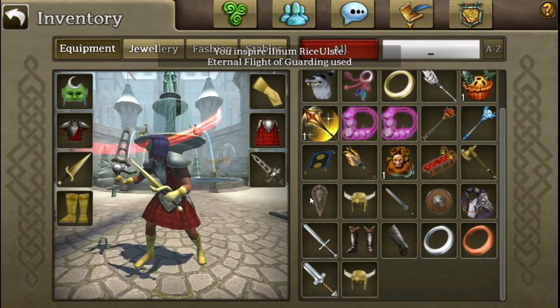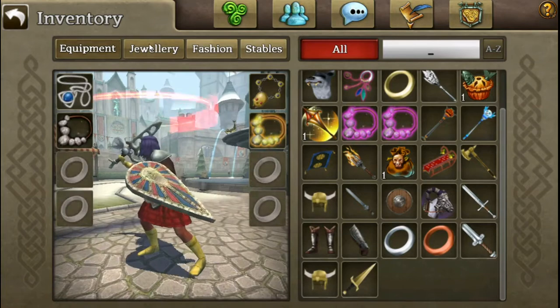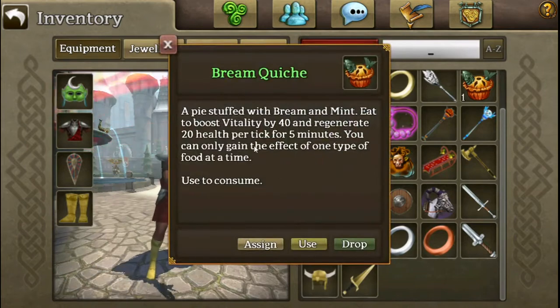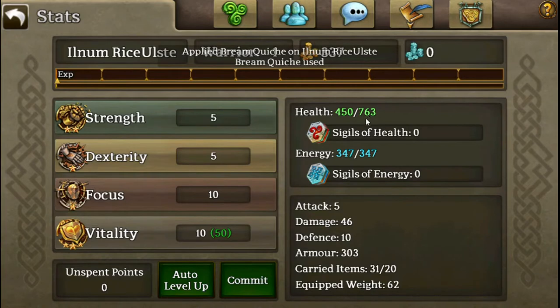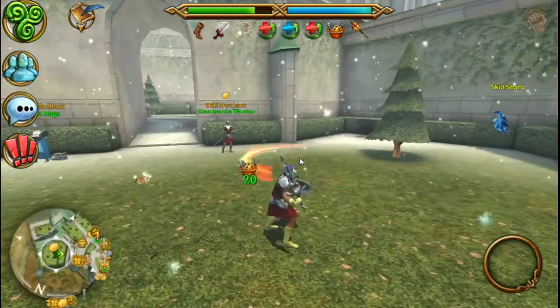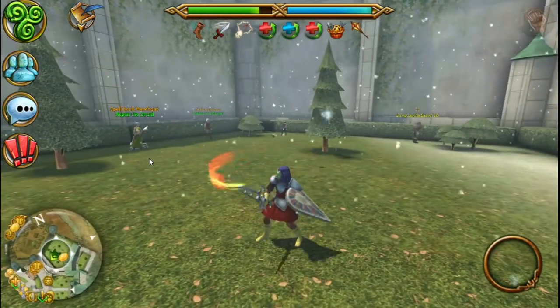You have a lot of choices. You can customize for damage or even health and tankiness if you want. Especially with crazy buffs like this, you can go pretty far - like 763 health, 303 armor. With these tips, you could probably roll over at least level 30s.